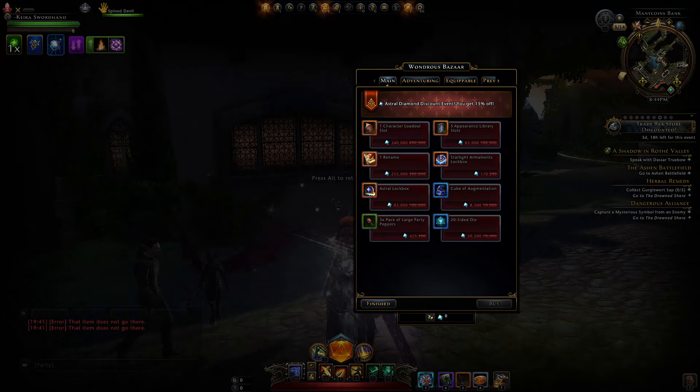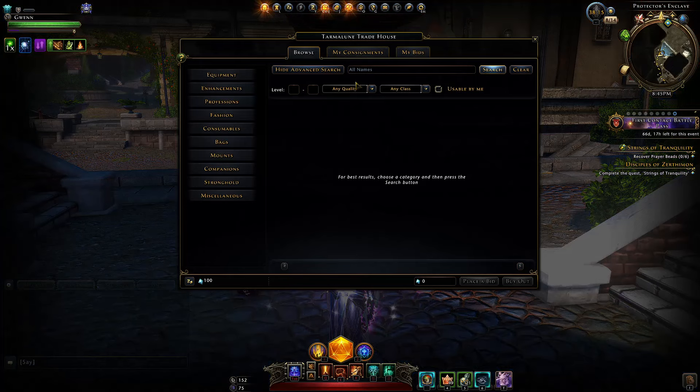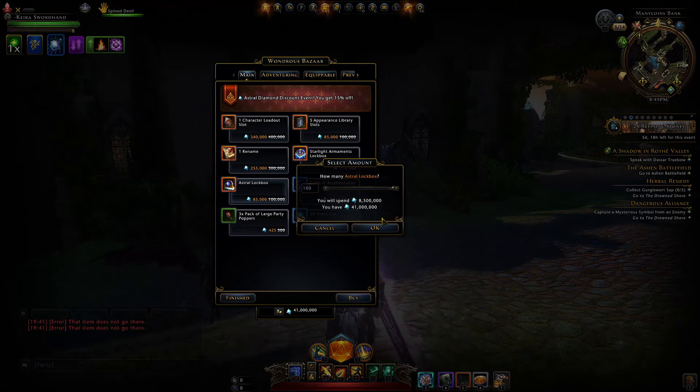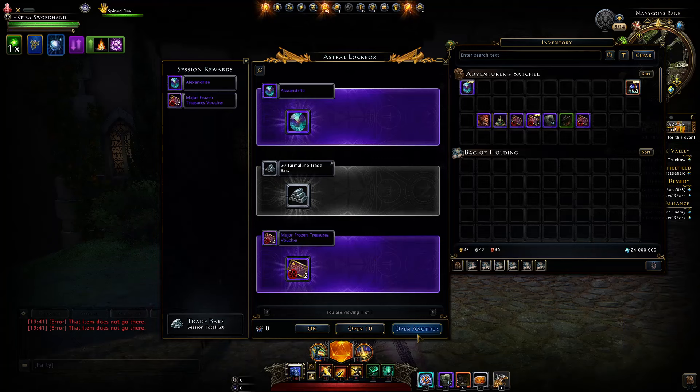With those astral diamonds, you can buy astral lock boxes from the Wondrous Bazaar for 85,000 astral diamonds each — or 60,000 with Rank 12 VIP. Without that VIP rank, you may be better off buying them from the auction house: 100 for 6.68 million, which is 66,000 per box. The special thing about astral lock boxes is they don't require an enchanted key to open, and every single box guarantees a minimum of 20 trade bars.